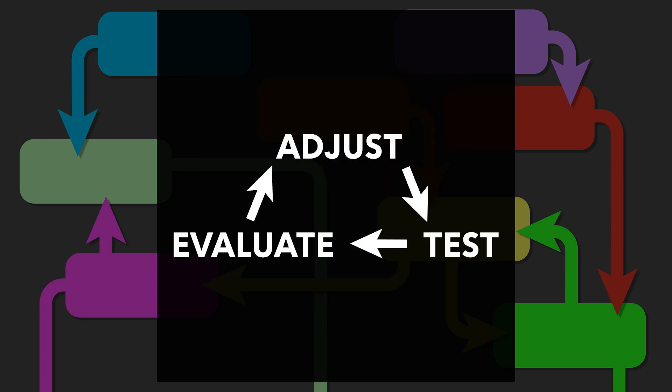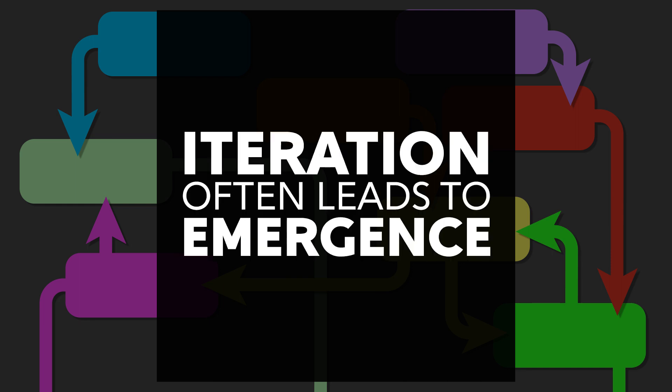The benefit of this approach is that it's very quick, in the short term at least. We're going to be able to change something, quickly run our game in Unity, see how it affects things, and see if it improves or not. The other benefit is that emergent results are possible. Because we have so many different things playing with one another, we might find results that we didn't expect — and these could be even better than what we were initially aiming for when we started the balancing process. This is very possible when balancing through iteration.